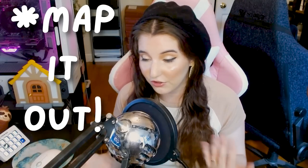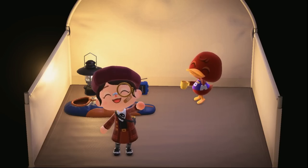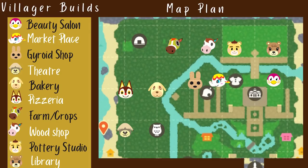Another thing I recommend before you actually start building is to map out your space. I don't map everything out exactly because I might decide later if I want a certain area to be bigger or smaller, but I do recommend doing a rough design of where you want each building and build to go. Specifically, you'll want to plan where the in-game buildings go — the 10 villager houses, campsite, museum, Nook's Cranny, and Able Sisters. The last thing you want is to finish your beautiful island and then realize you've forgotten about the ginormous museum you have to stick somewhere.